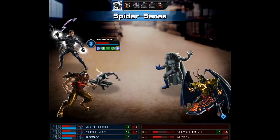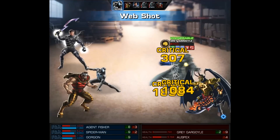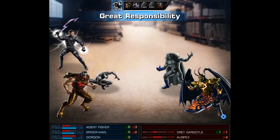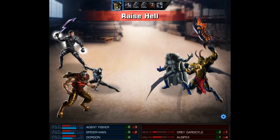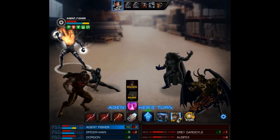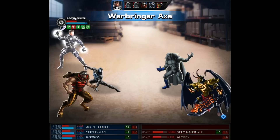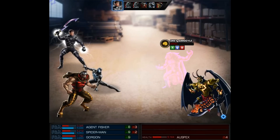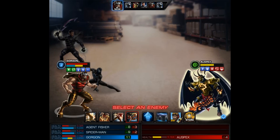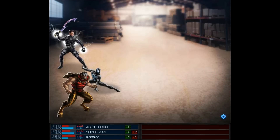Next, with our Spidey, I'm going to use his level 1 web shot on the mini boss. It may have been better to go with our level 6, but I really didn't think too much about it - until he got a massive heal from this demon. All this does though is make my agent mad, so now we're going to use the axe. Just like that, we're going to knock out the Grey Gargoyle. Now all that's left is to showcase Gorgon's level 9 - Captain Insano shows no mercy - and that's going to be it for this mini boss fight.